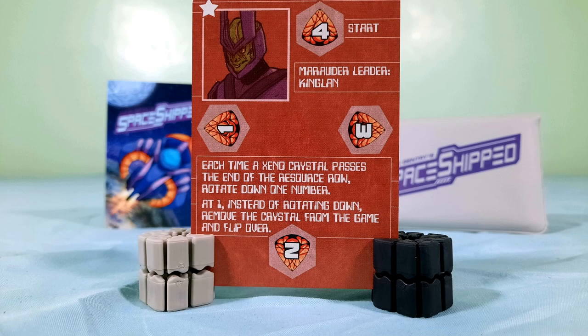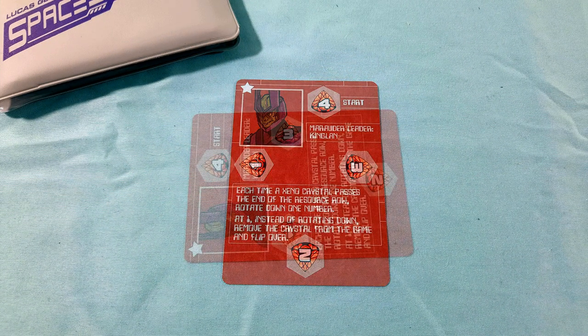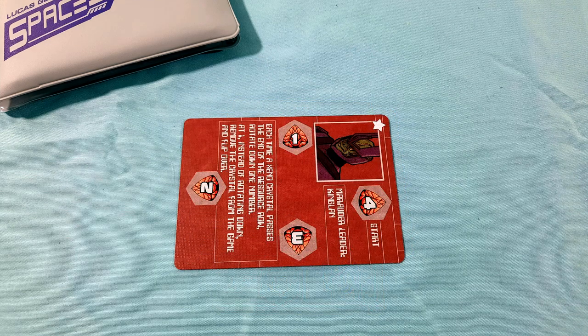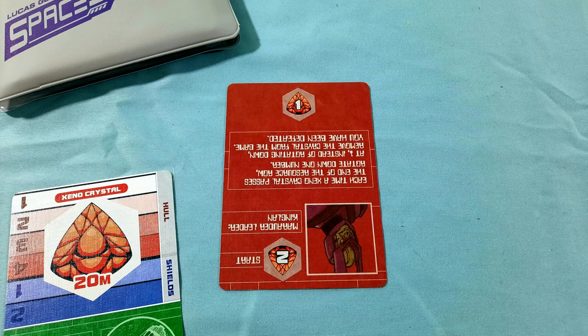You have an enemy vying for those crystals. Each time a xenocrystal flips, you turn the enemy card 90 degrees. When the number one is up, that crystal is removed from the game, and you flip the card.